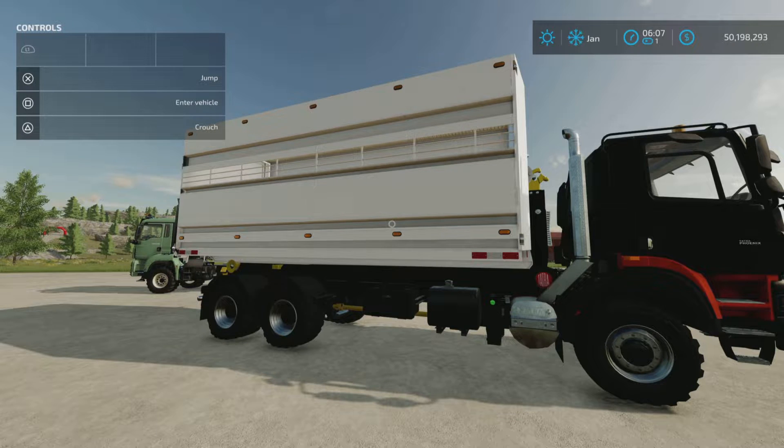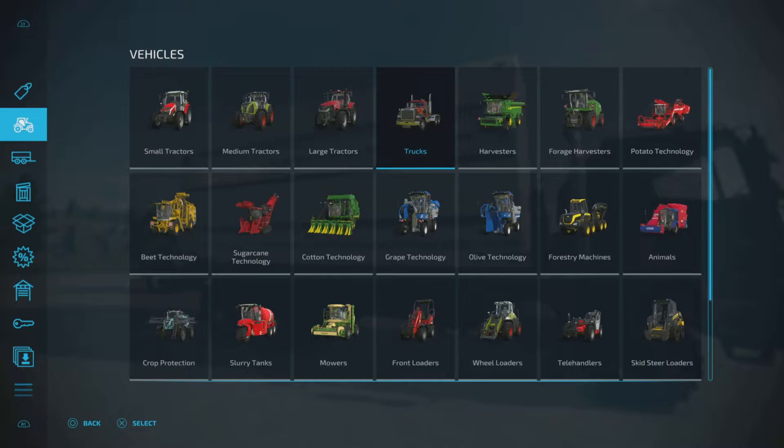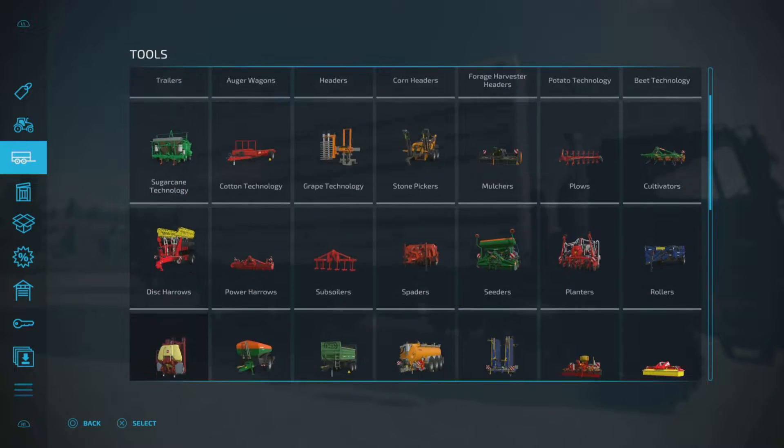Loony Farm Guy here with a new mod test for Farming Simulator 22. This is for all platforms — PC and console. I'm on PS5 on Rock Crawl. This is the Lizard LS35 by Vanquish081. 8.69 megabytes to download, two slots only on console. And this is an animal transport, so we'll find it under Tools.